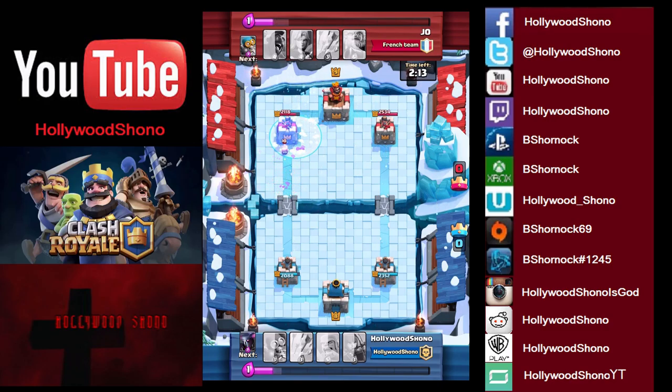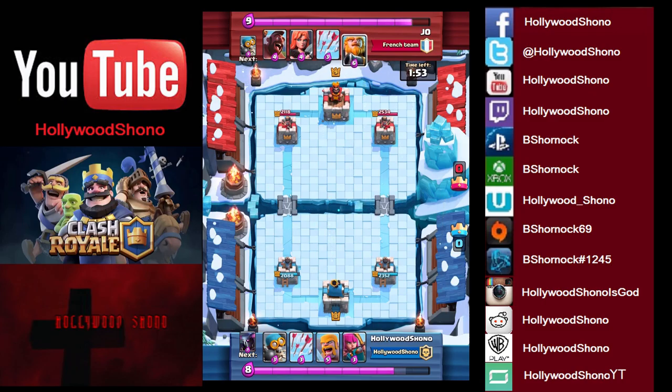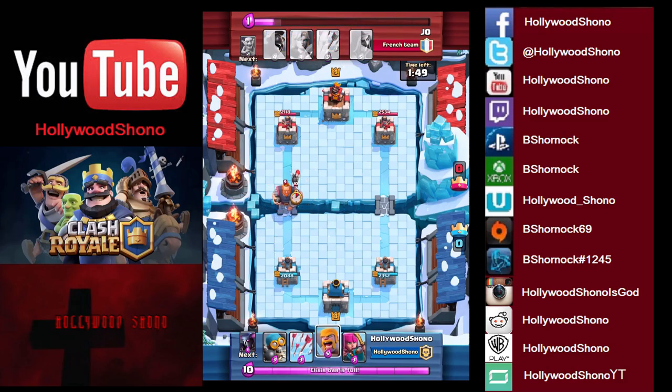The Fire Spirit's not going to do much. We know he's got the Hog Rider. We do have enough Elixir for Barbs if we need it. Looks like he's playing a waiting game, readying the Royal Giant — and there it is. So we're going to place Barbs.